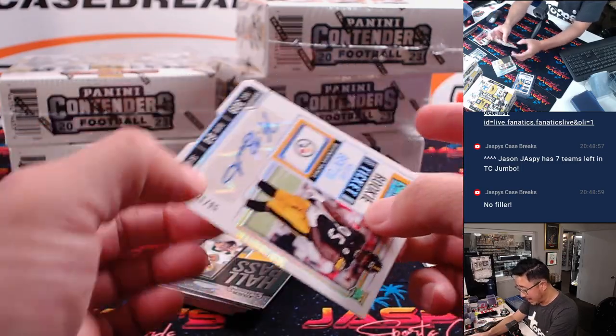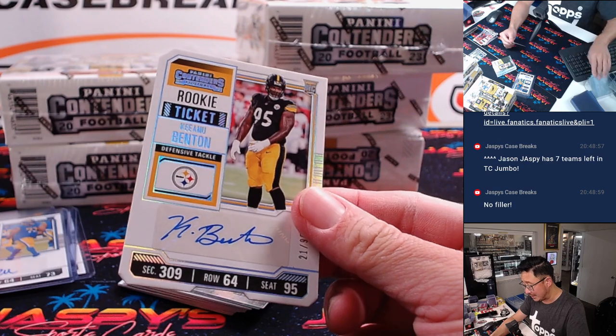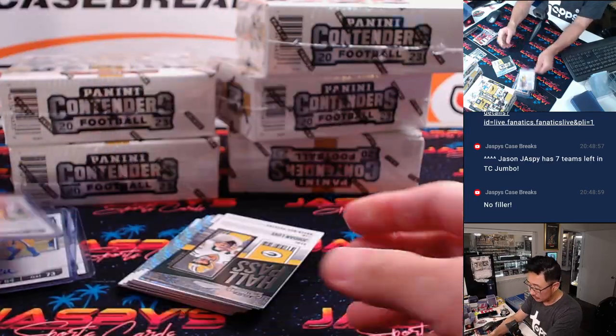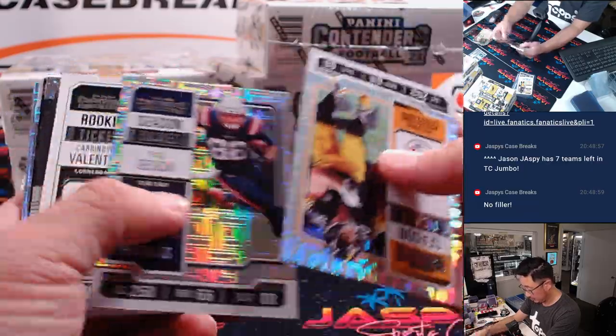21 out of 95 rookie ticket stub — you can see the little die cut design right here, 21 out of 95 — that is Kinu Benton. Jerry from the Steelers. At his level, there's more disappointment than satisfaction. We're in contention as much as he is, but not speaking to the press.